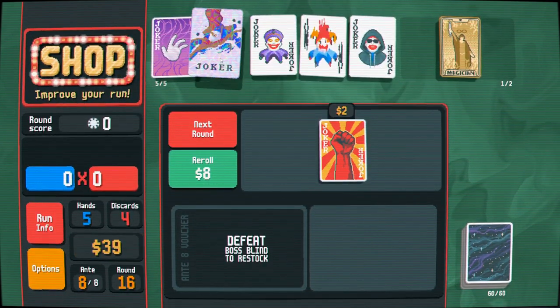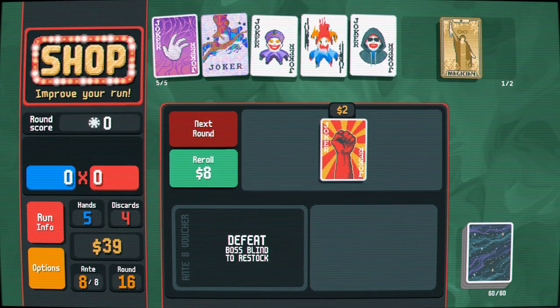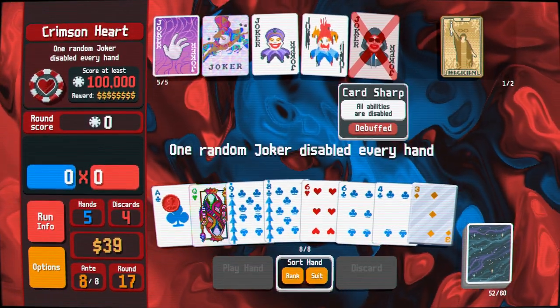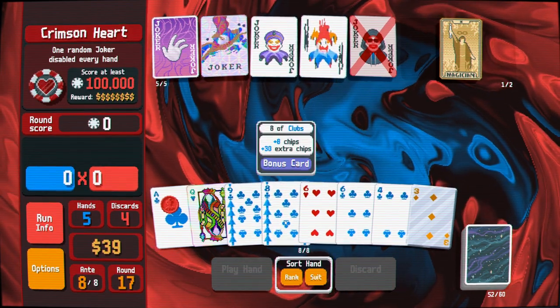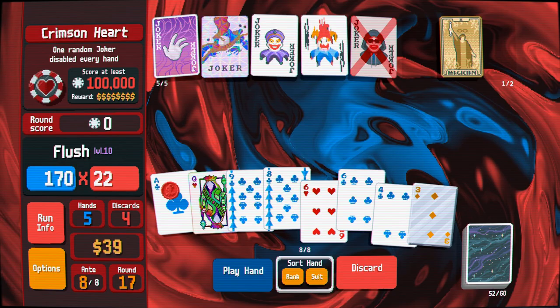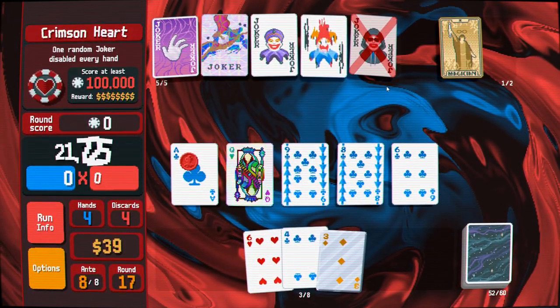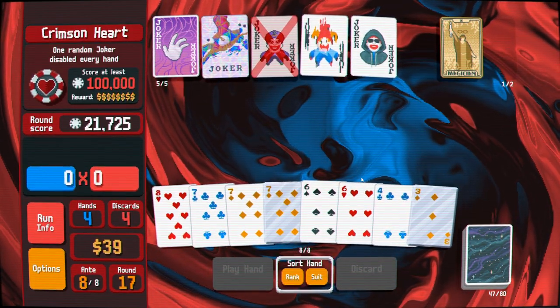I feel like when you get Card Sharp you're basically guaranteed to win the run at least at these lower stakes. Okay — let's move into Crimson Heart. Crimson Heart, you're so stupid, you're such a stupid idiot, Crimson Heart, you big moron!